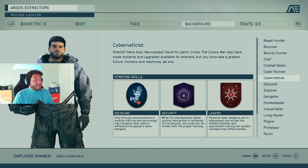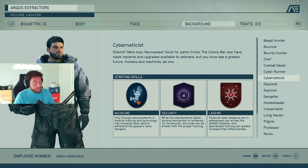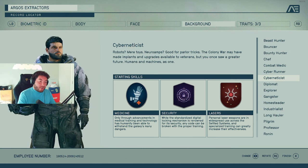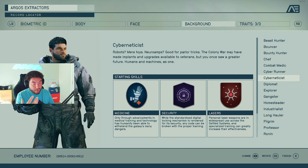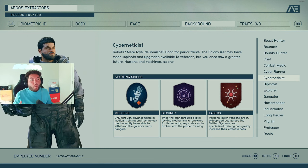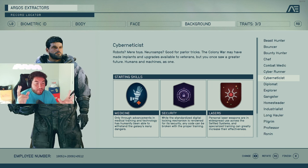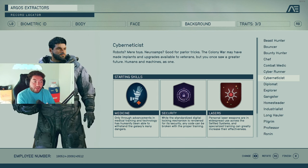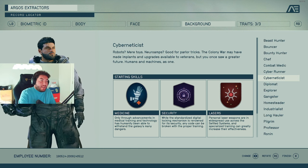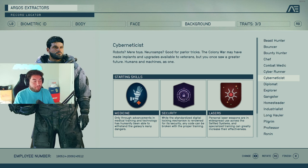The Cyber Net Assist background gives you medicine, security, and lasers. Lasers is specific to Starfield's settled systems world — personal laser weapons where specialized training can greatly increase their effectiveness. Once you get into lasers, you may want to use them a lot more in the game once you realize you enjoy them. It's not necessarily a starting skill you need, but one to think about.